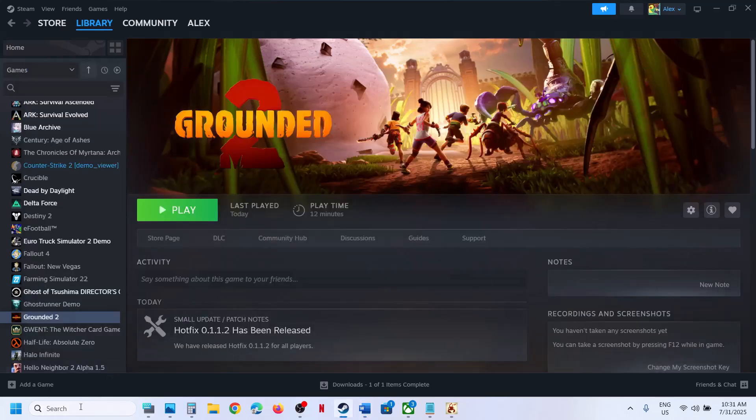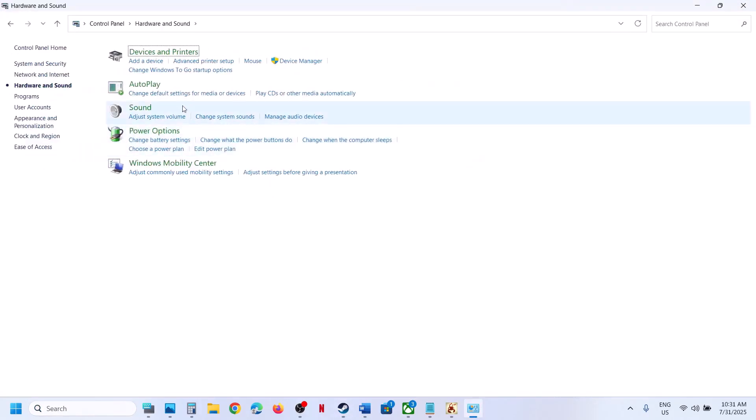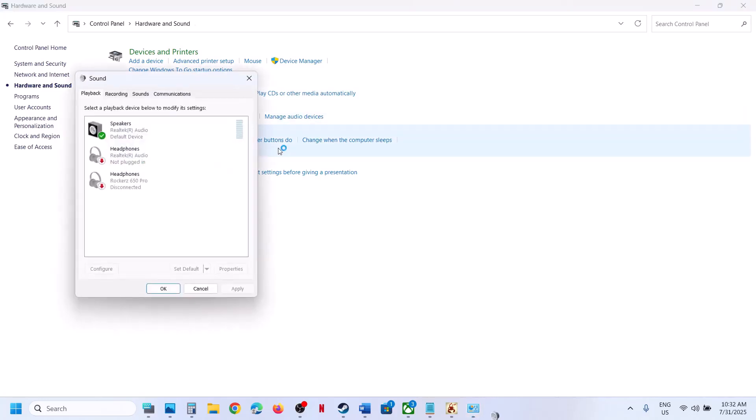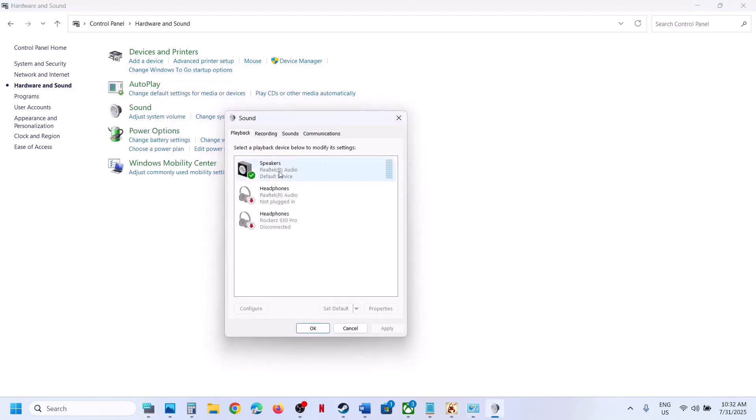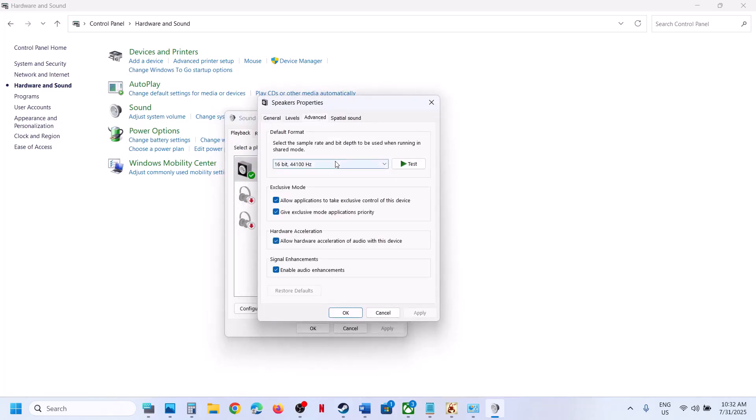Type 'Control Panel' in the Windows search box, go to Control Panel, then Hardware and Sound, then Sound — this will open the Sound Control Panel. Once it's open, make sure your speaker is selected — whichever speaker you are trying to use. Select your speaker, go to Properties, and then go to the Advanced tab.